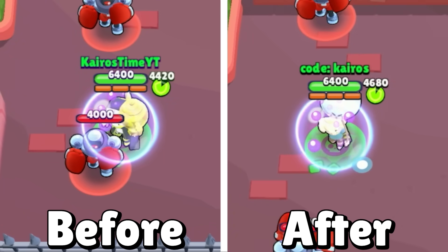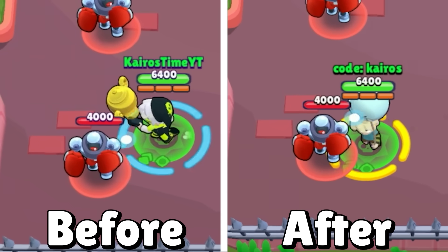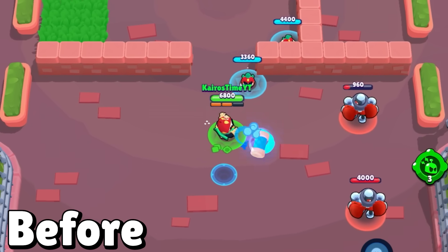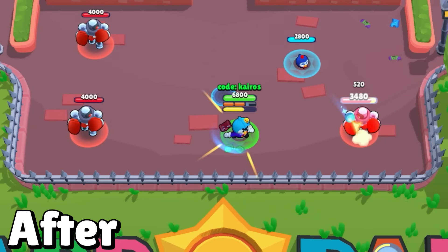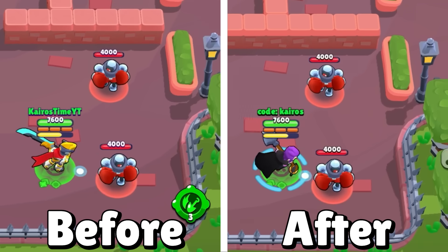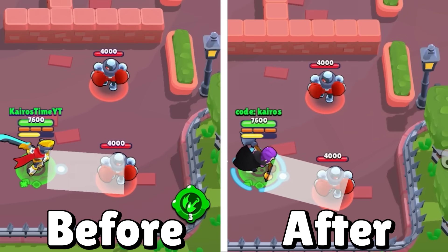Now let's talk about balance changes. Gus is getting a pretty sizable buff — when he activates his super, it now knocks enemies back up to three tiles away, which is great for countering assassins. Mr. P is getting two buffs: spawn movement speed increases by 20%, and his spawner base HP increases by 13%. Mortis is getting two buffs — his attack damage increases by 6%, allowing him to take out 28 of 78 brawlers with one less ammo. Most significantly, brawlers with 6,000 HP at max level will now be three-shot instead of four-shot.